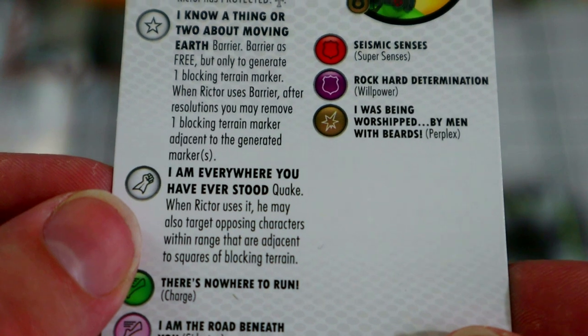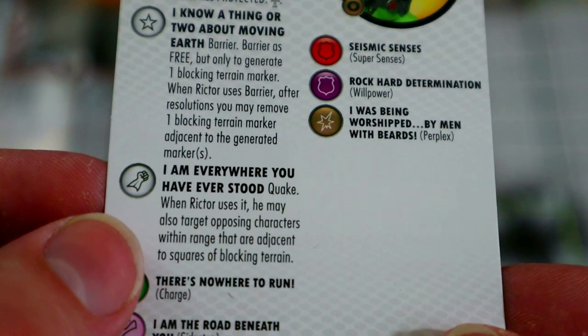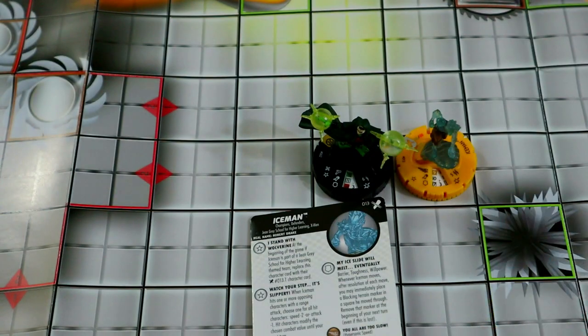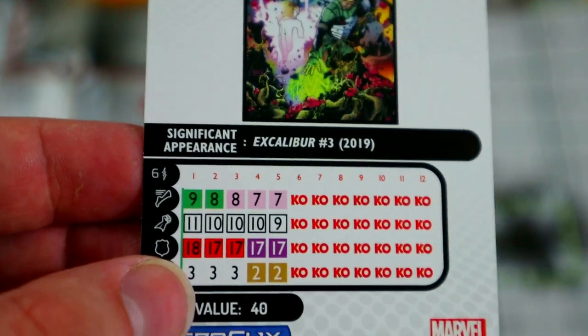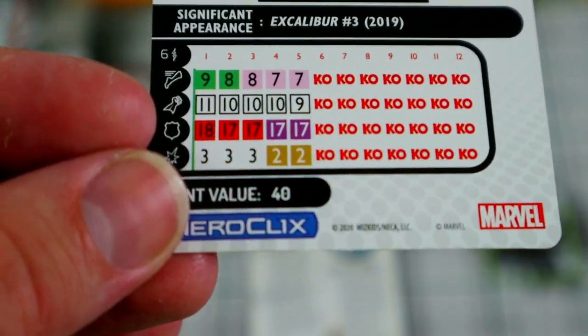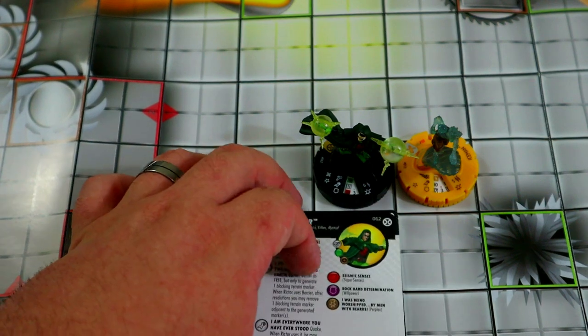He also has a special attack power — quake. When Richter uses quake, he may also target opposing characters within range that are adjacent to squares of blocking terrain. Between his free barrier and the extra blocking markers from Ice Man, he can have a huge quake range — with his six range, he could potentially hit a bunch of people adjacent to those blocking markers. Charge and 11 attack is pretty nice, 18 with super senses, and 3 damage for only 40 points. The free barrier, big quakes, and mystics all make him really pretty awesome.